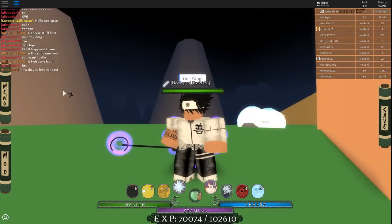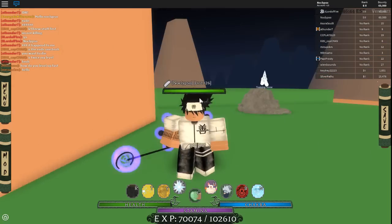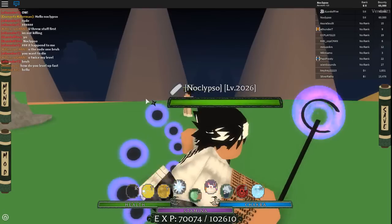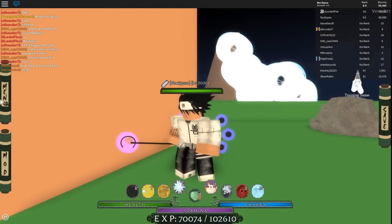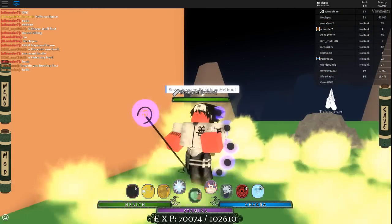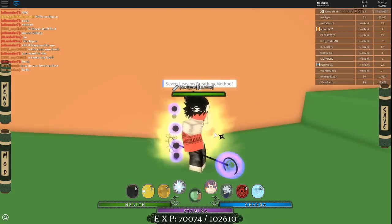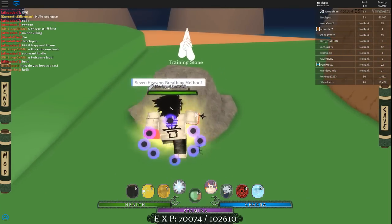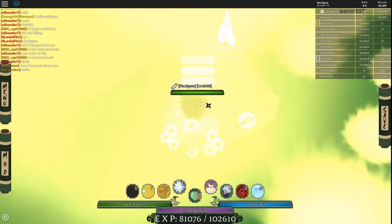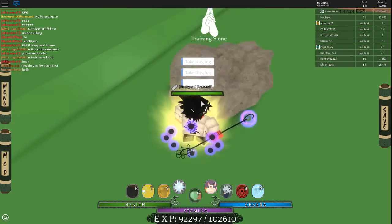The way you get Stage of the Six Paths is through the more slots on Kekkei Genkai game pass. I'm pretty sure it's either the second or third one — you guys can check the description, it'll tell you which one. With this Kekkei Genkai, you activate this mode and once you're up to the stone, boom — watch this. Look at that XP — that's insane!